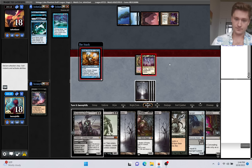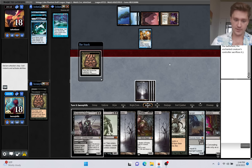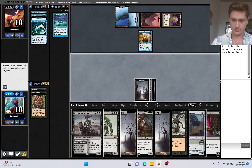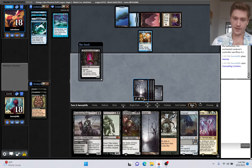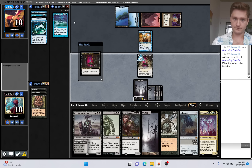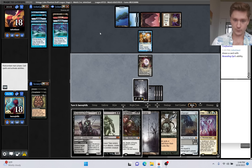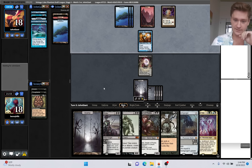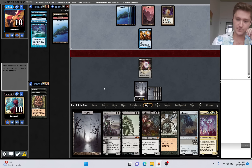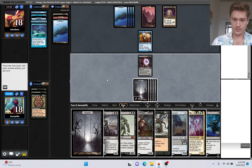Venser. That's not too bad because we can now just take their Mystic Confluence. I'll just fire that off now. Taking the Confluence, passing back. We can just start casting our threats now. Do we want to get Rankle down? Rankle does let us potentially put Atraxa into play - that's probably worth it. So we'll go Land, Rankle.